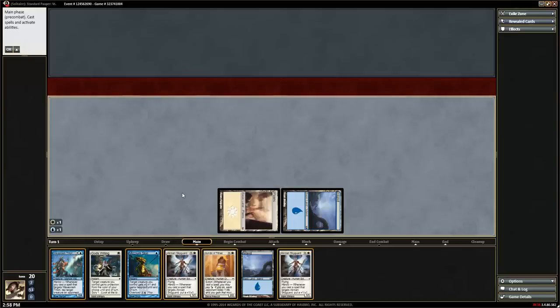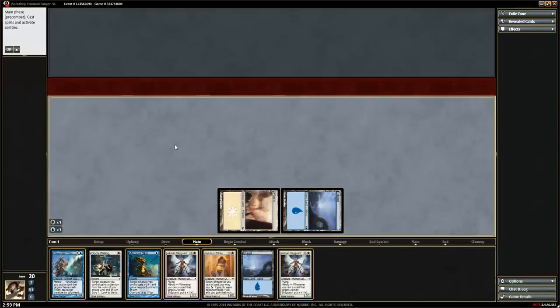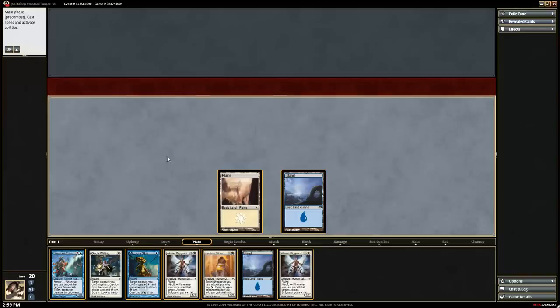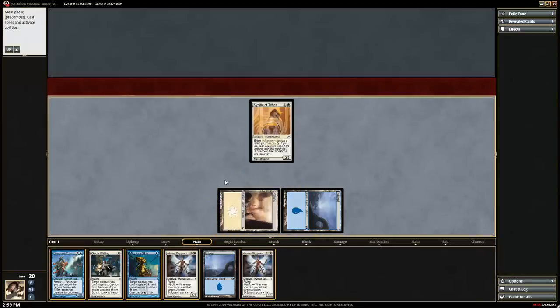We'll try that on our next turn so you can see what it looks like. We can undo tapping land by right-clicking and selecting undo or by using Control-Z. Tapping land is something you can undo, but once you cast a creature with that mana, you cannot undo casting the creature. One way to cast a creature is to tap your land first, then select the creature. The other way, which is sometimes better, is to select the creature and hit cast.